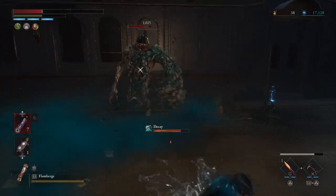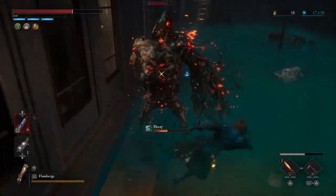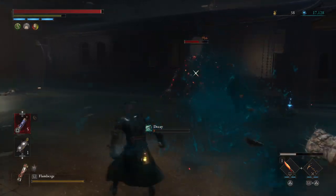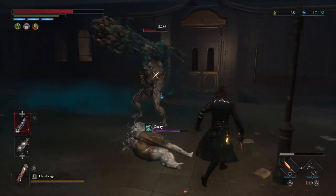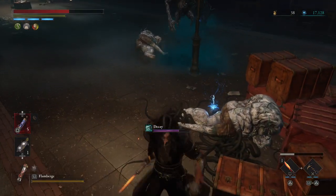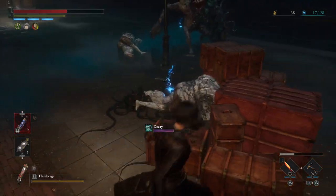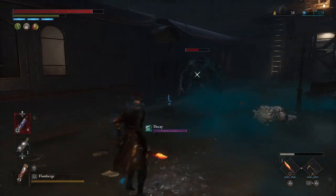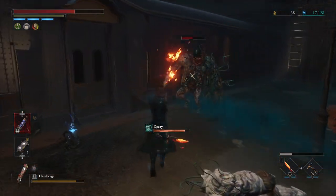He got me with the decay there - that ain't good. I'm already under decay so I really shouldn't have bothered with that. They don't have the most health, but similar to the way the Pandemonium arm works, they leave trails of decay that are a problem. They aren't the most aggressive enemy. I'm trying to wait for this thing so I can get rid of it and not deal with it and the helm at the same time. Also, as with most carcasses, they are fairly susceptible to flamberge.